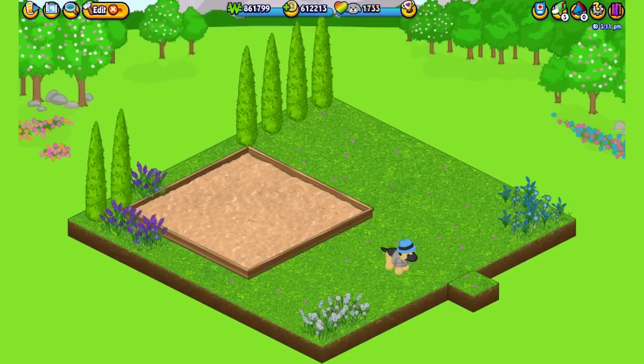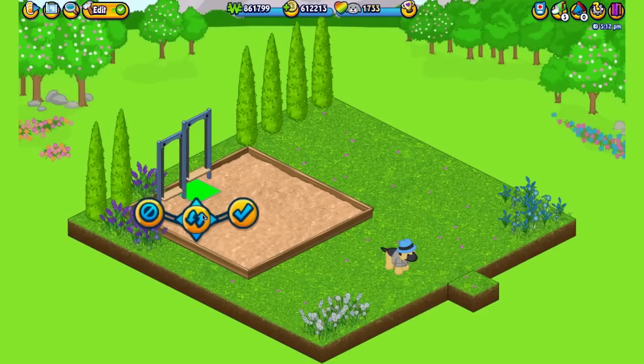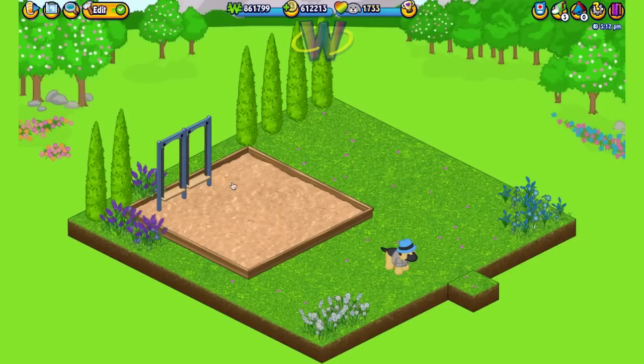I'm going to add a couple of swings — I love these. They're the playground chain swings and you can get one for collecting 30 flowers. I'm going to add three along the back because playgrounds always have more than one swing, and when I rotate them they fit really nicely together along the back of the sandbox tile. In play mode, my pet goes for a swing — she's facing the back, so I'll rotate it the other way so she can swing facing forward.